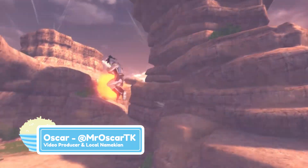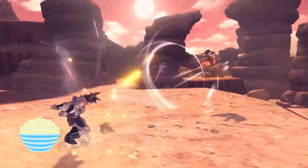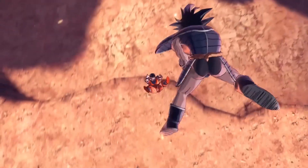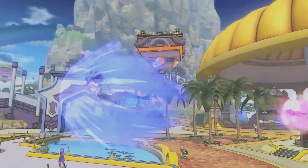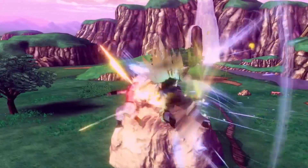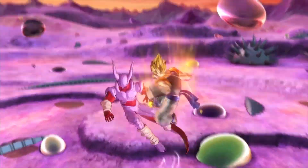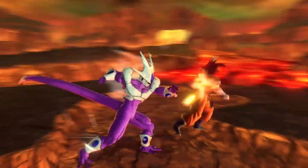With Xenoverse 2 releasing toward the end of October, it might be the biggest Dragon Ball game yet. The demo we played didn't have any story content — it was strictly one versus one playing against the AI. There were a ton of memorable characters and stages to pick from, including the time patroller who's the protagonist, Goku Super Saiyan 4, Vegeta, Super Saiyan Gogeta, GT Goku, and Trunks.